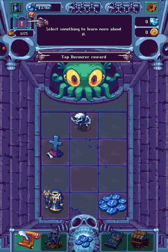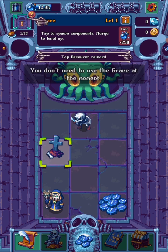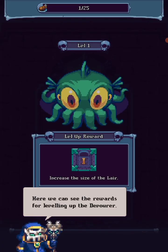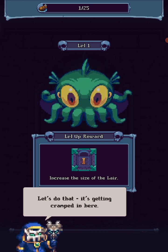Tap the scene. Here we can see the rewards for leveling up the Devourer. Gaining level two will increase the size of the lair. Now we can level it by feeding minions. Bigger minions tend to give more food. Let's do that.